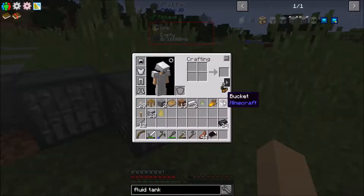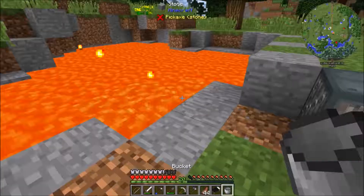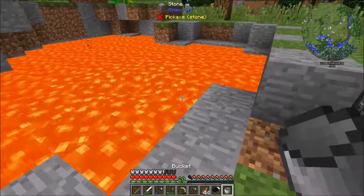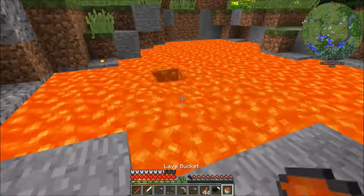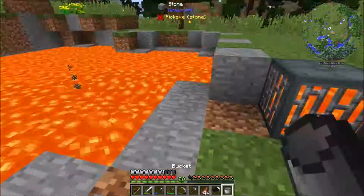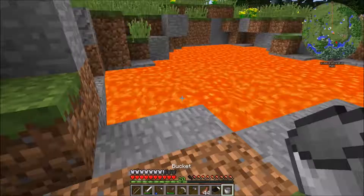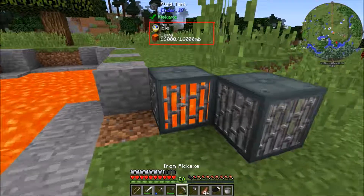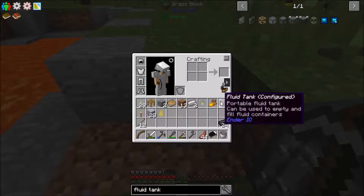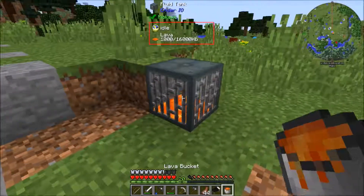Here we are at the lava pool. I just set these things down — these things can hold 16 buckets of lava. I didn't realize I had fire tick on, so I went ahead and shut that off. How this stuff works is you fill these things up with lava and you break it. 13 buckets... 14... 15... and 16! Alright, let's break this one. It's got 16 millibuckets of lava. Let's fill the second one up too and I'll meet you guys back at the house.